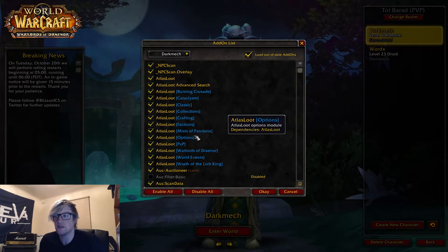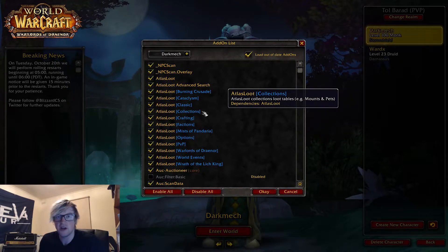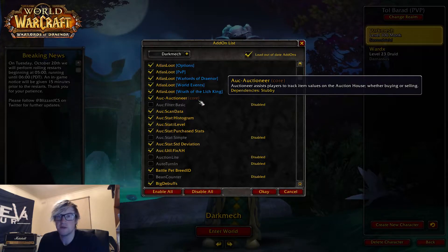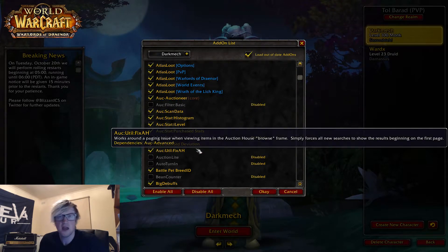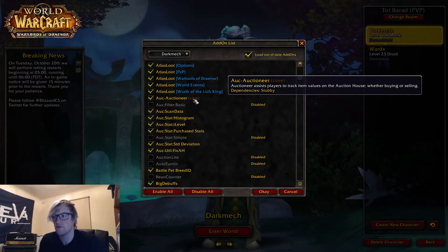Atlas Loot is like an advanced dungeon journal — it's got all the PvP sets, the tier sets, and it's a lot quicker than the dungeon journal. Auctioneer shows me the market value of items — so if invisibility pots were up at their normal price it'd show that, if they were 25% less than normally posted it'd show me that, and if they were 500% marked up it would show me that as well so I'd know not to buy it. I only use it for that market value reason.